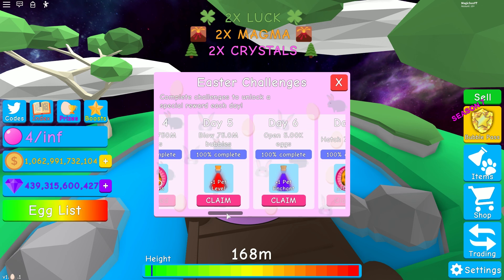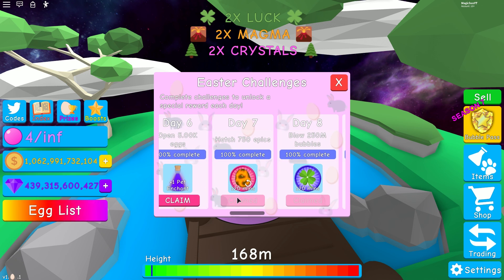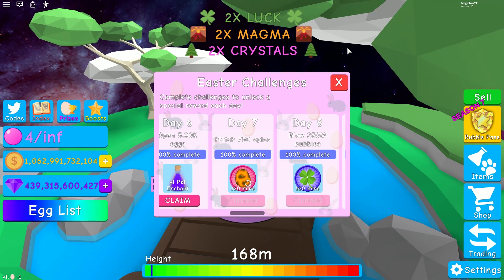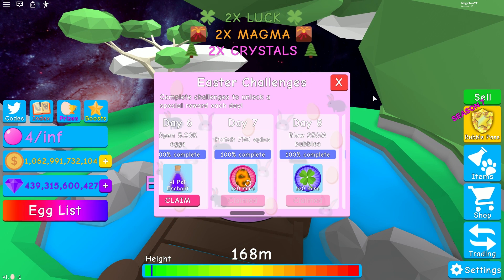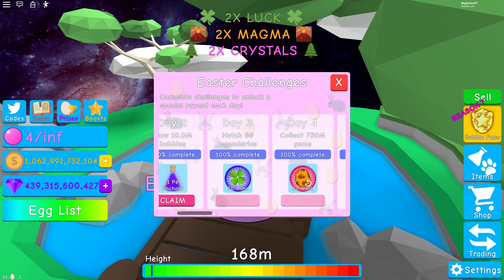I can open a couple thousand eggs without any game passes on an alt using an auto-clicker or just clicking myself. 750 epics — you'll get that really easily just by hatching the bunny eggs over there. Or if you really need to, couple that with your legendary hatches from the 50 legendaries challenge.